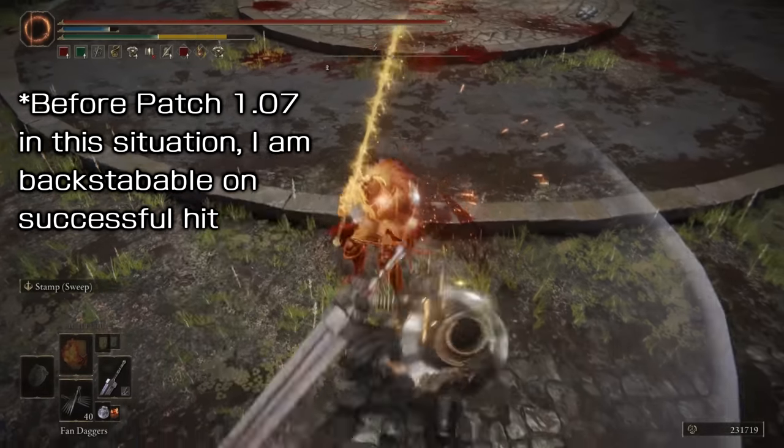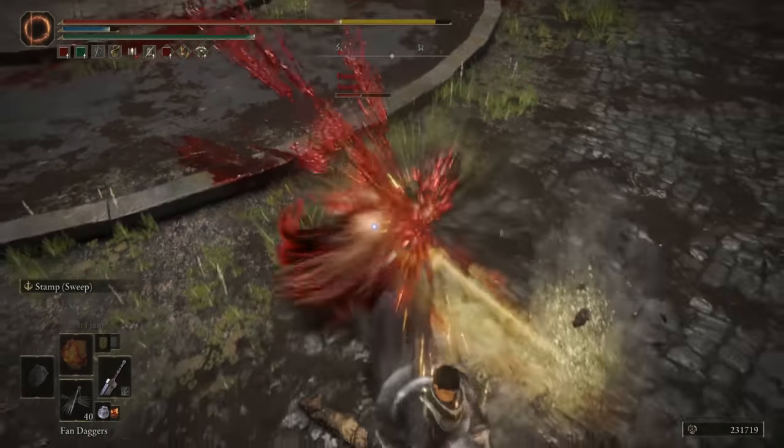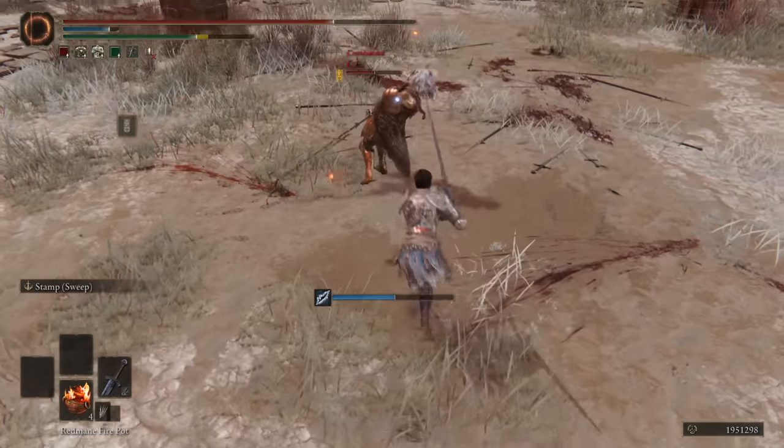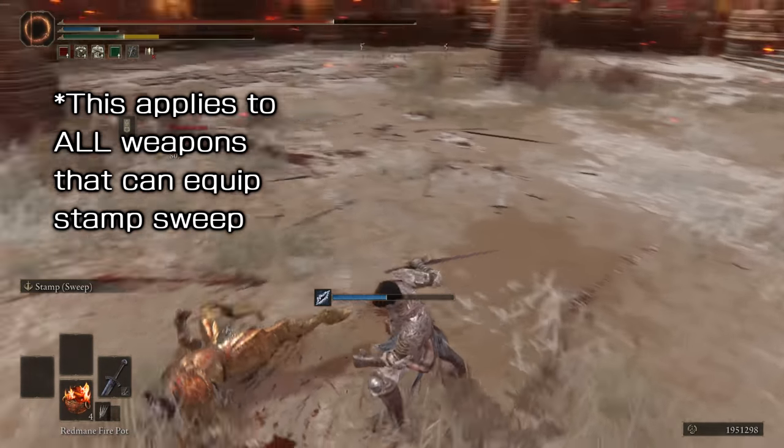This was not always the case. This means that the second hit of Stamp Sweep is now unable to be poised through, as it does the maximum amount of poise damage an attack can do.